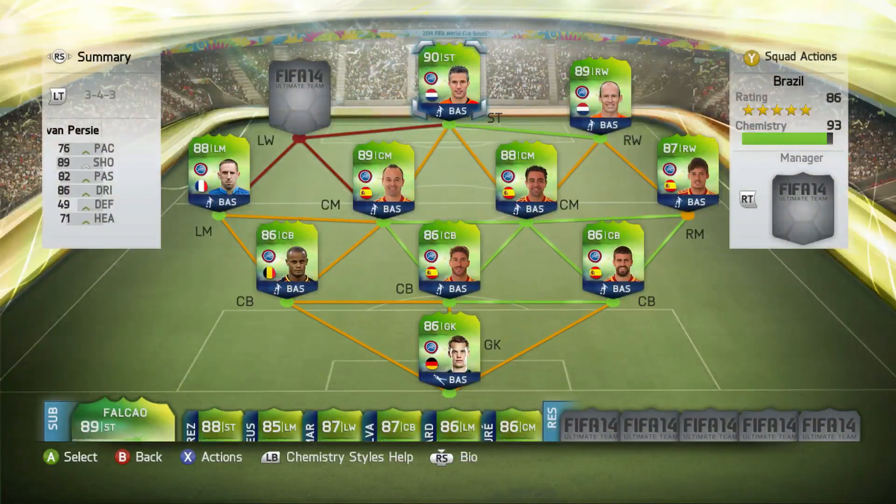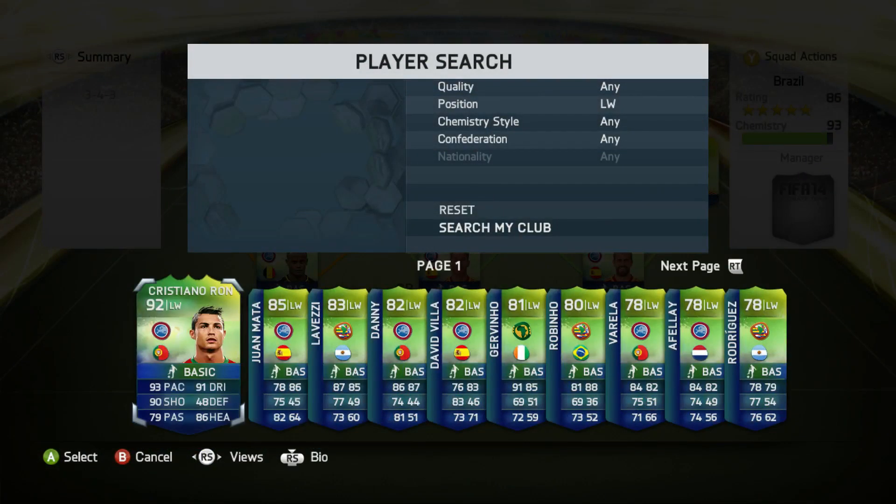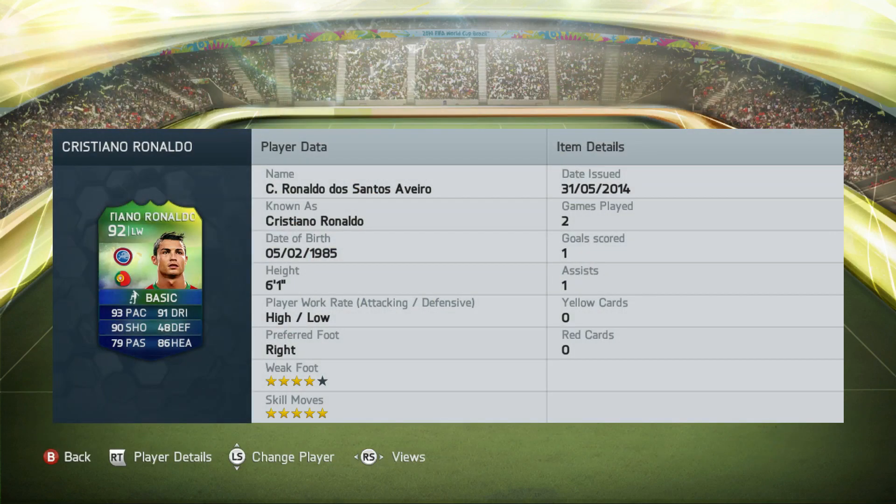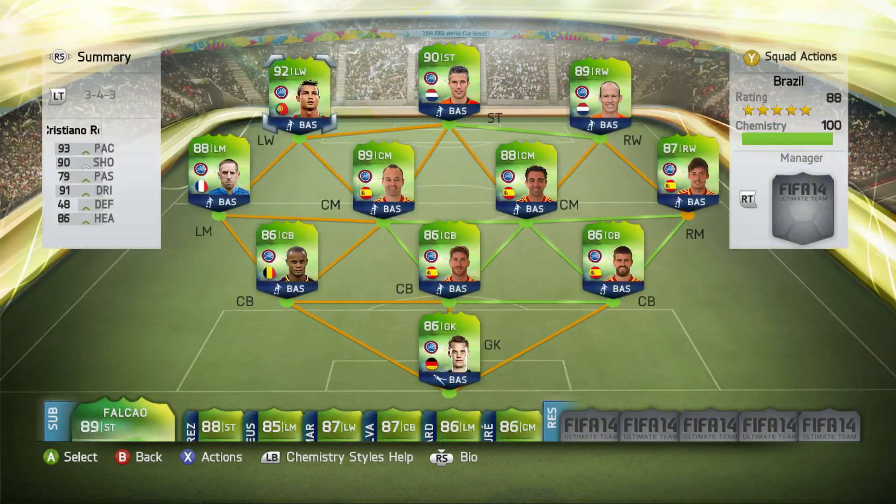The last player is going to be Ronaldo. I managed to pack him pretty much straight away, which was really lucky because he's the second highest rated player in the game behind Messi at 94. He's got 93 pace, 90 shooting, 79 passing and 91 dribbling, five-star skill moves and four-star weak foot. He got an assist and a goal in the two games I played. He is just incredible, and in this World Cup game he's even better than in normal Ultimate Team.